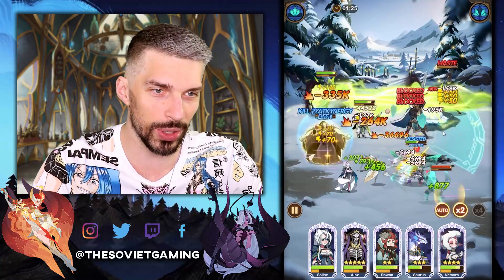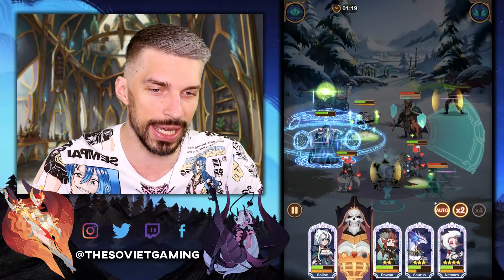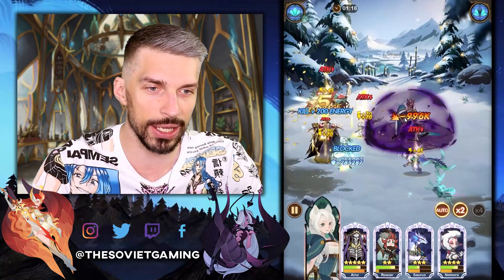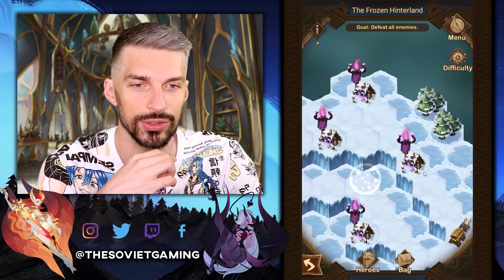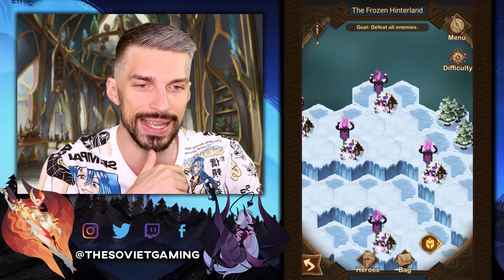Bam — Ainz! Two enemies are dead already, two more left. Sauros is injured. Ainz with another ultimate — bam bam! We have some healing going, that's good. I would like to be able to out-heal everyone. We're at half health here, so not the craziest result but pretty good. We have the hardest fights still ahead of us.